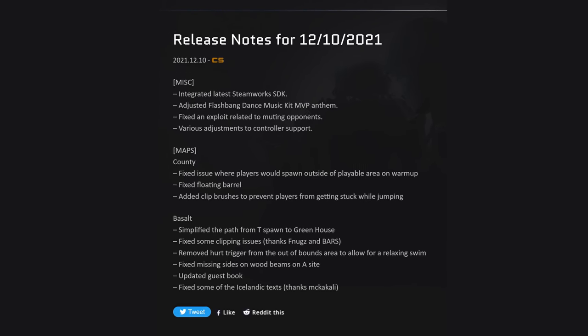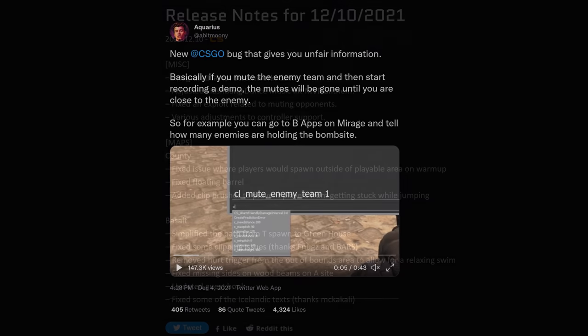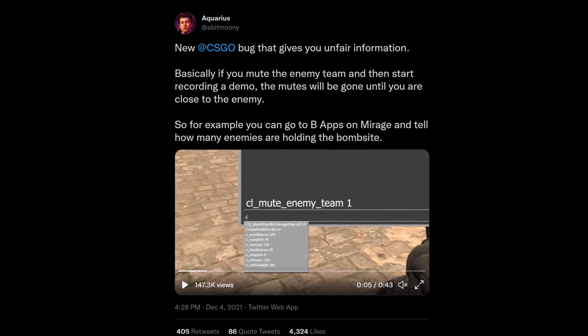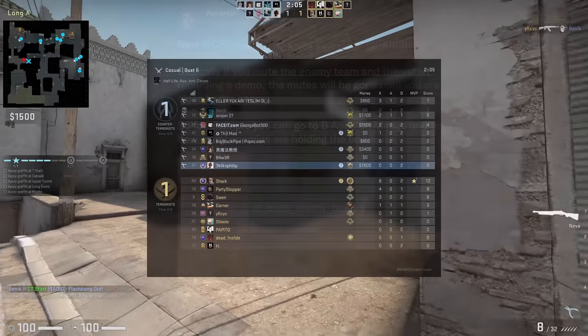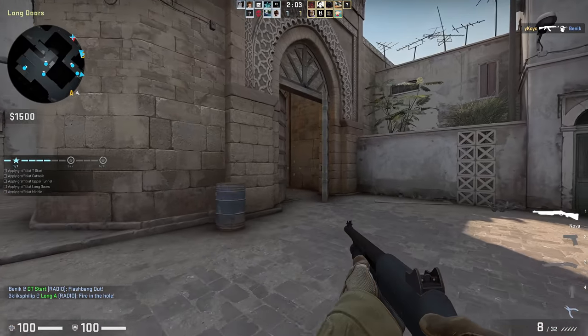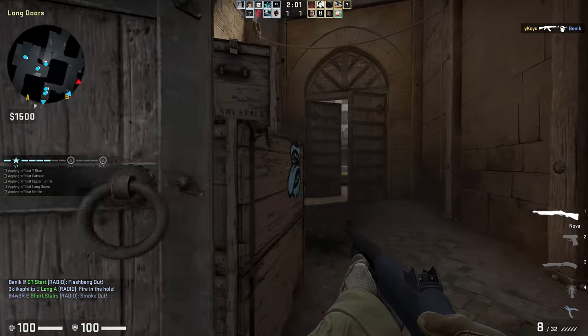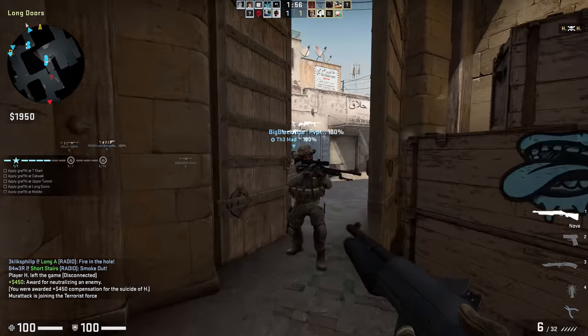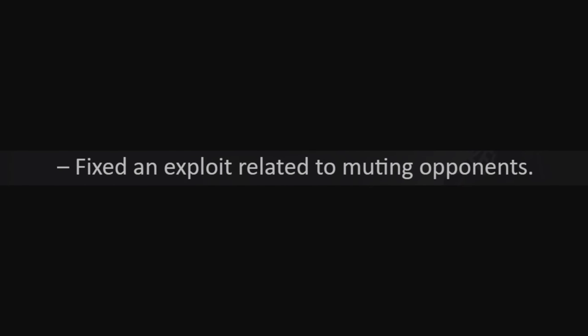CS:GO has received an update that fixes the exploit I covered recently. Aquarius on Twitter discovered that muting the enemy team and then recording a demo would unmute them again until they were within renderable distance of your position. This would tell you not just how many, but also which enemies you could expect to run into before you could even see them. But no more, because it's now been fixed.